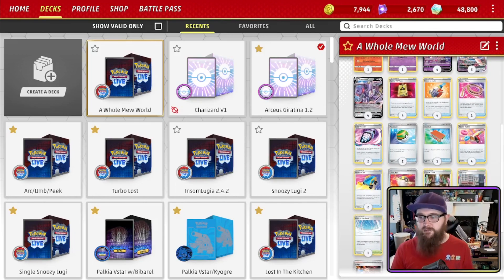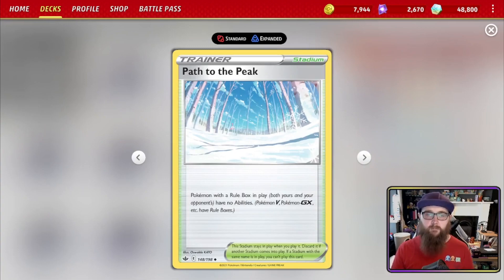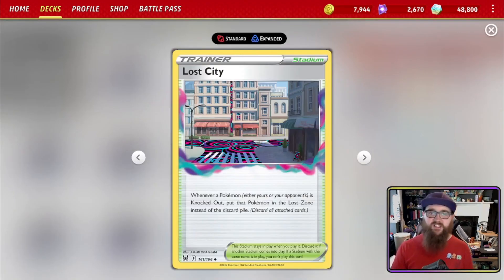We've got four stadiums in the deck. Path to the Peak: Pokémon with a Rule Box in play — yours and your opponent's — have no abilities. That includes Genesect, so sometimes you play it down to end the turn knowing you've got a Lost Vacuum in hand to remove it next turn. It's important for countering threats to Mew, such as Drapion. Lost City: whenever a Pokémon is knocked out, put it in the Lost Zone instead of the discard pile — great counter to Drapion so it can never come back.